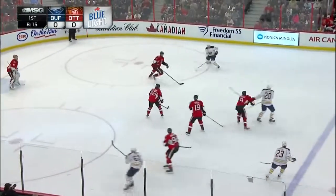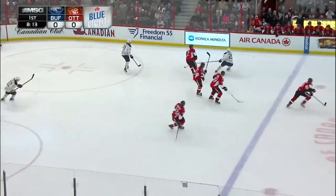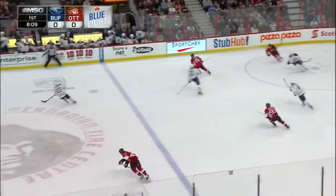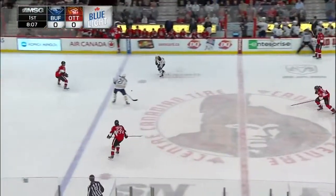Senators with Jason Spezza and company trying to crack this Buffalo lineup, scoreless in the first period, out with McCulloch and Zibanejad. Here comes Talinder, he's in over the Ottawa line trying to play it to the far side. That's intercepted and back the other way comes McCulloch, in over the Sabres line, and he's turned back.